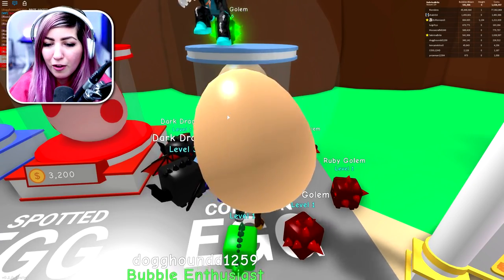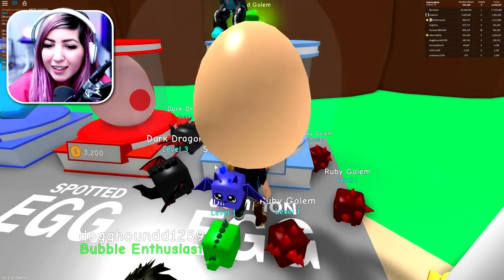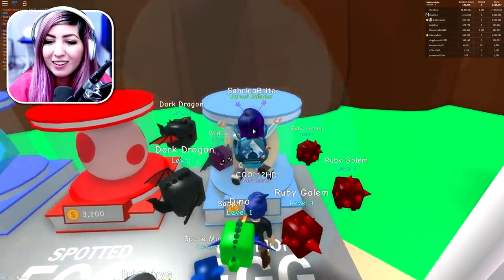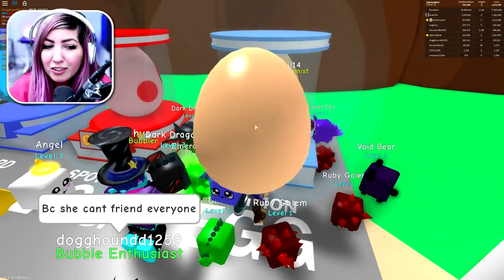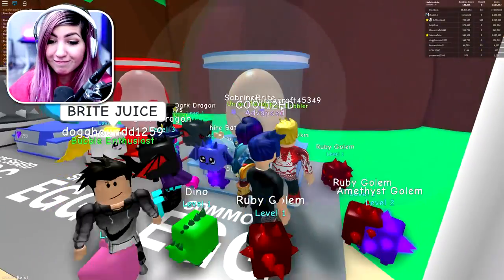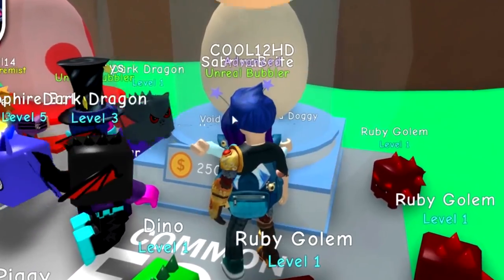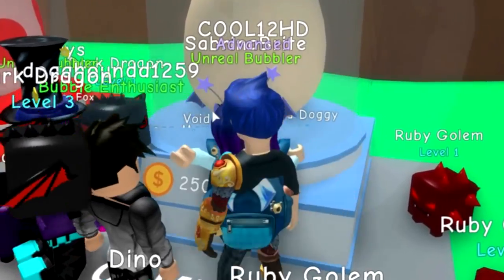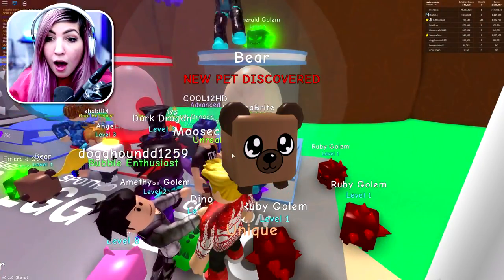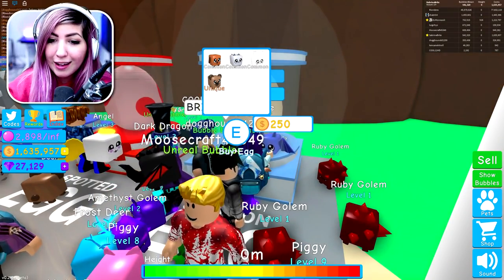We'll see how many pets we can get in the Index in one episode. I'm attempting to get them all, but it's really unlikely that I'll get every single one available — especially in the void area. So we're just going to do as much as we can. I think I'll do a high-speed of me hatching. I got it — it's a bear! Yes! The Bright Juice worked. Thank you for the Bright Juice, Brights. You guys are very wonderful.